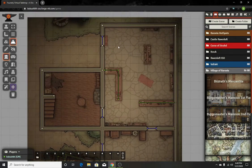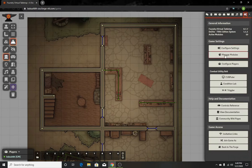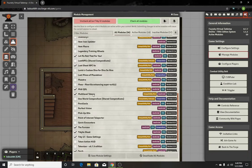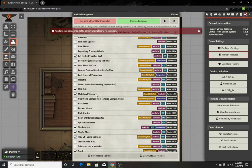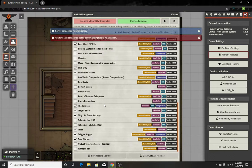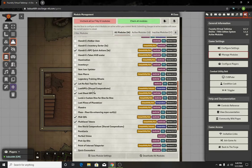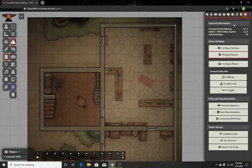So now what we're gonna do — just to show you what modules and everything that you're gonna need for this — the two most important ones are gonna be multi-level tokens, which is how we're gonna create our teleport points, and then you're also gonna need the Loot NPCs module, the 5E one.